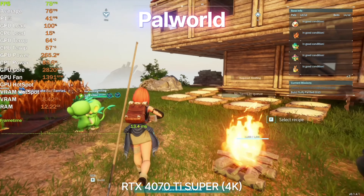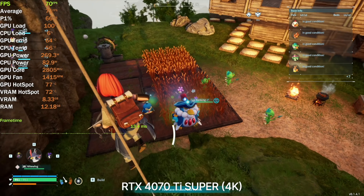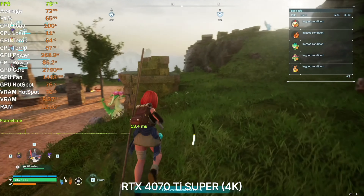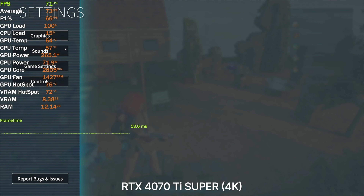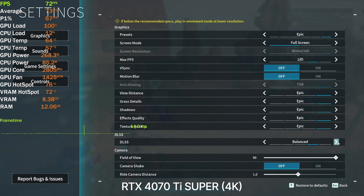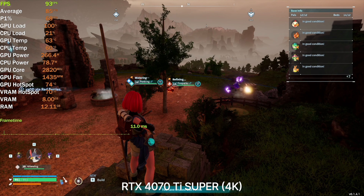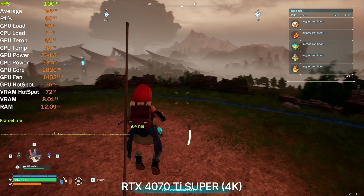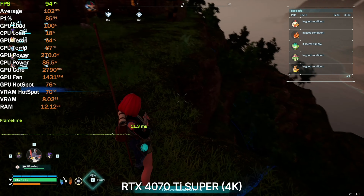In Palworld, I want to target 120 FPS. We're at 4K, epic preset, AA set to TSR, DLSS disabled. We're getting above 60 FPS, which is good enough, but in a very demanding situation with lots of effects the FPS will certainly drop to 60 or below. Let's enable DLSS — I think this is the way to go. I've been playing with DLSS on quality and I quite enjoy it. The game looks good with no immersion-breaking artifacts.